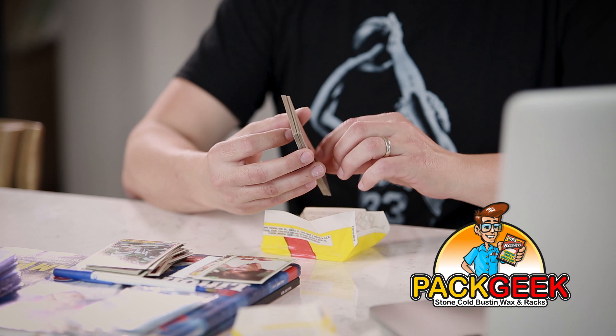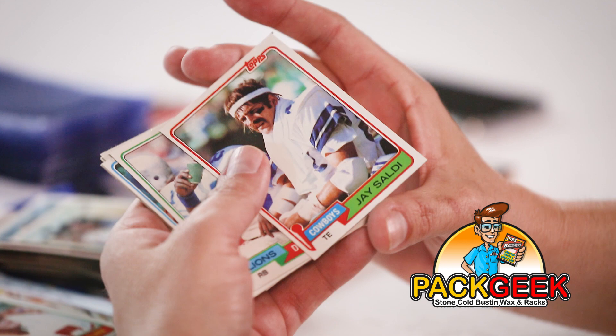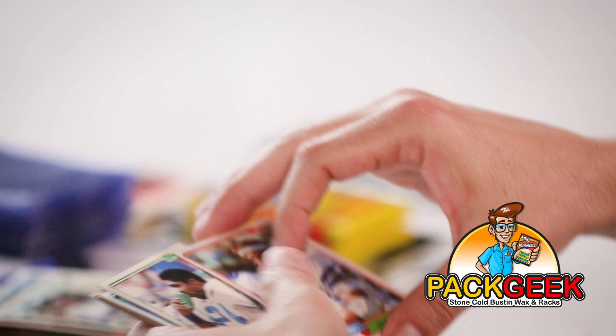How are you guys feeling — Montana? You don't want to jinx it. So you're telling me there's a chance. Let's just take a look at this card — Jay Saldy? I'm guessing Saldy. The guy looks like a 70s tennis player with war paint on. Good character.